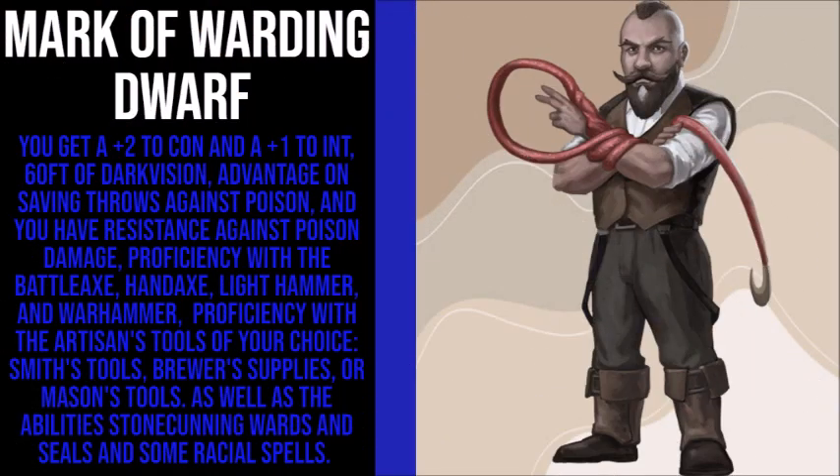For your race, choose Mark of Warding Dwarf, giving you a plus 2 to Constitution and a plus 1 to Intelligence, 60 feet of Darkvision, Advantage on saving throws against Poison, and Resistance against Poison damage, Proficiency with the Battle Axe, Hand Axe, Light Hammer, and War Hammer, Proficiency with the Artisan Tool of your choice — Smith's Tools, Brewer's Supplies, or Mason's Tools — and the abilities Stonecunning and Wards and Seals, as well as some Racial Spells.